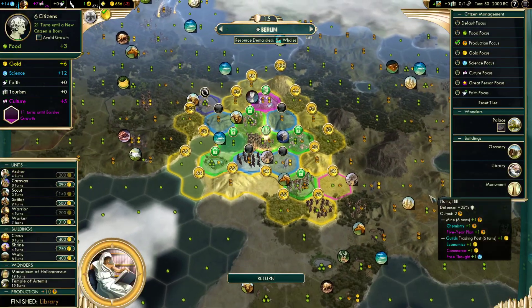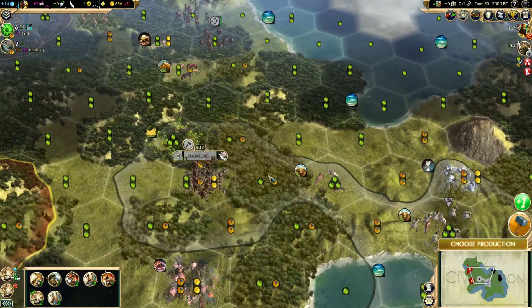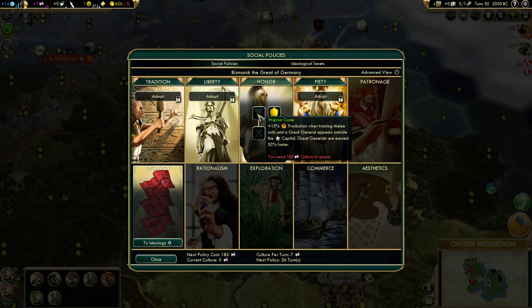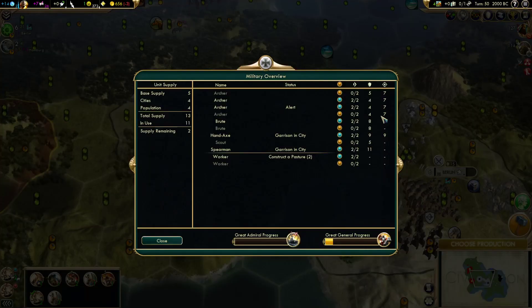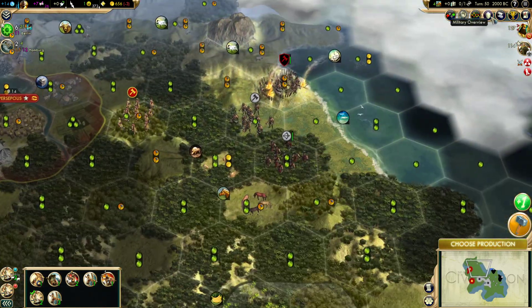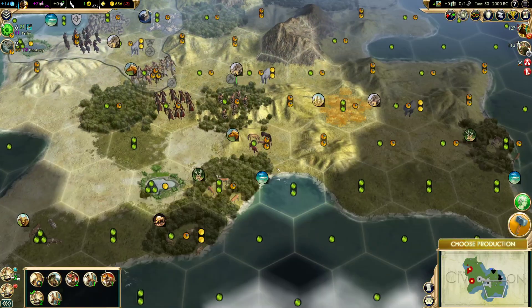Okay, now we're at 6-pop and we're done with the library. 6-pop brings us to even, so the cap's getting there. Because we're Germany, Warrior Code works against us in one way and indirectly in another. One of the benefits is production when training melee units — we're not building our army, so we don't need that earlier. The great general is actually going to contribute to our unit supply. With all the camps spawning up, I don't even see how we're going to avoid crossing that unit supply limit.